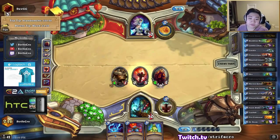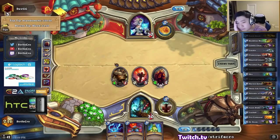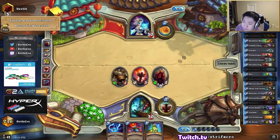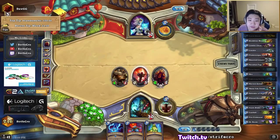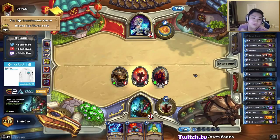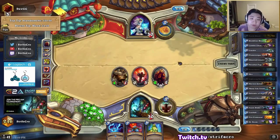I almost feel like I should put the nerubian egg on the left here instead of the right, even though it looks a little bit more weird. But this guy is almost certainly going to die to mage hero power, and then the totems are going to start coming out on the right. And even if he left it up, I can just propagate through anyways, probably.